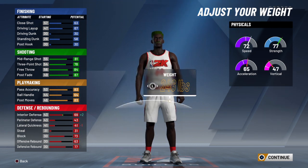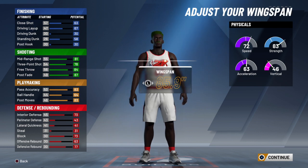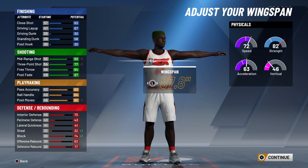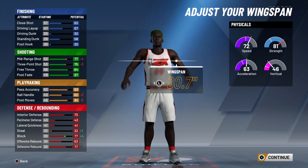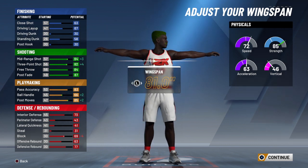You're going to want to make maximum weight to get that interior defense up higher. Then minimum wingspan in order to maximize your shooting. As you can see, if you go with the max wingspan you still have really good shooting numbers all around, but it's just too much of a sacrifice considering your blocks still won't even be that good.